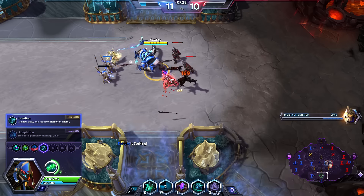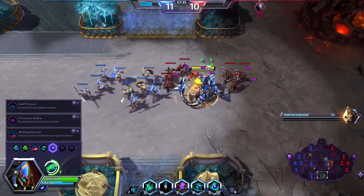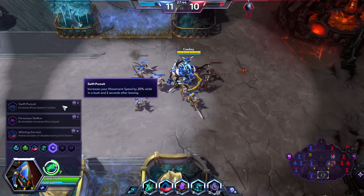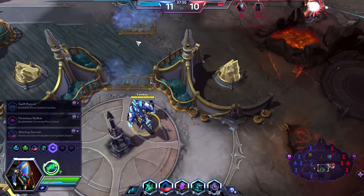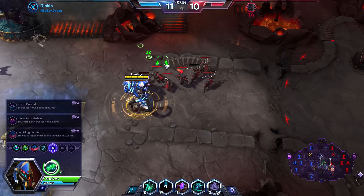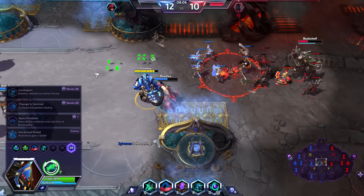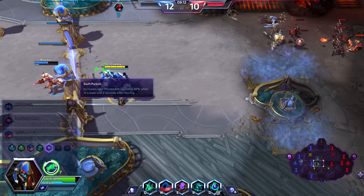As I mentioned earlier, Isolation is clearly the superior heroic choice here — Adaptation is just not worth it. That's all it comes down to. While we've got some time in lane, let's look at tier 13. Now, tier 13 is one of the main tiers where you've got a lot of good choices. Swift Pursuit gives a 20% speed boost — on maps with heavy fog you can really see the benefit of that. Ferocious Stalker's big combination is at level 20 when you get Apex Predator — really nice synergy there. Whirling Dervish is obviously great against heavy CC teams because of the uptime we have on Dark Swarm thanks to Symbiosis.